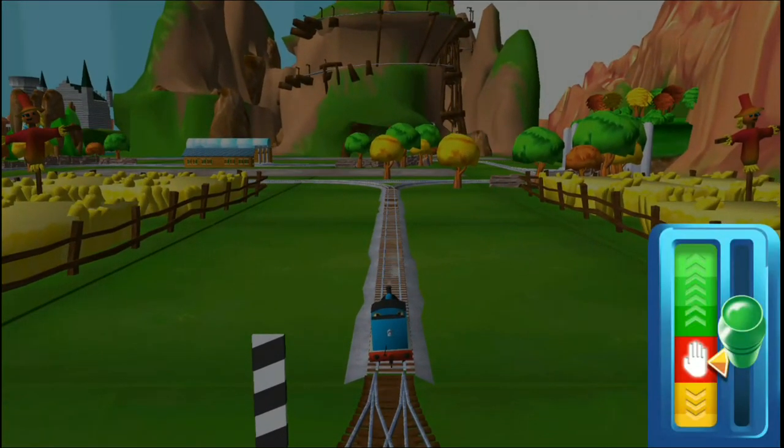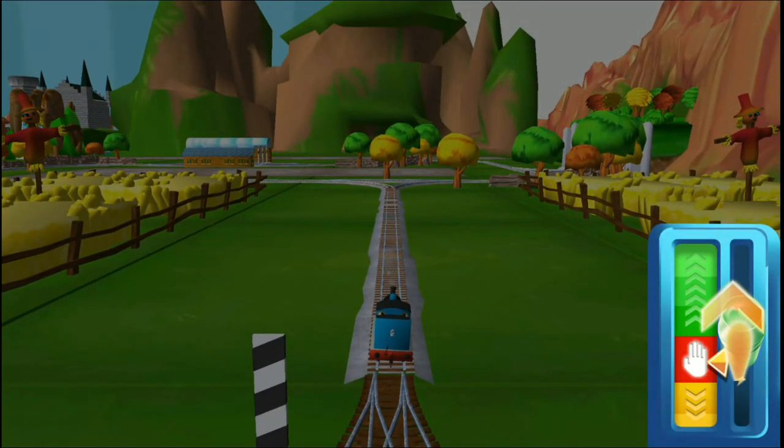Sir Topham Hatt has a very important job for Thomas. Drive Thomas to Knapford Station to find out what it is. The green lever controls the engine's speed — push it up to go faster.